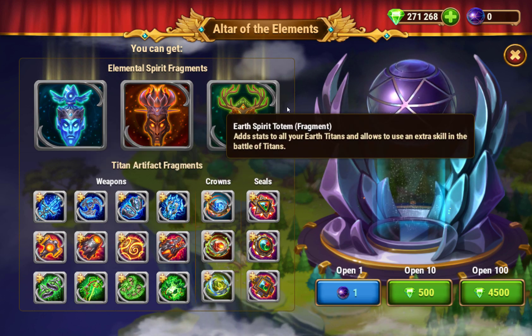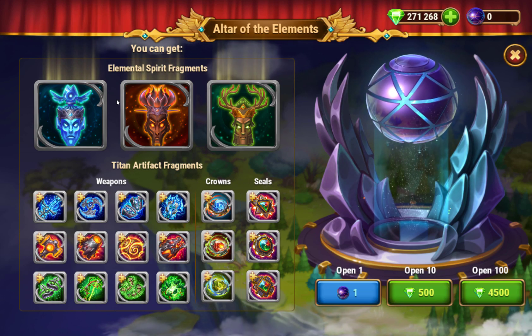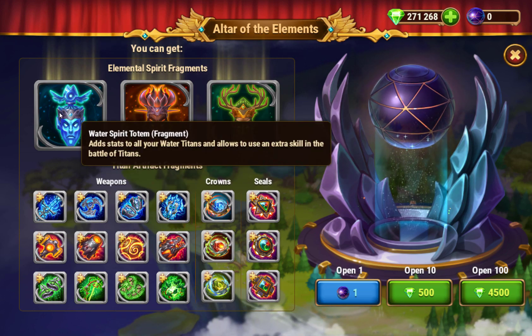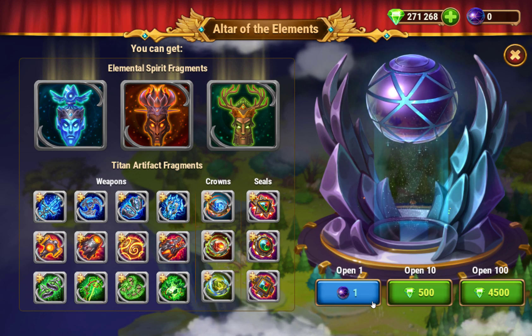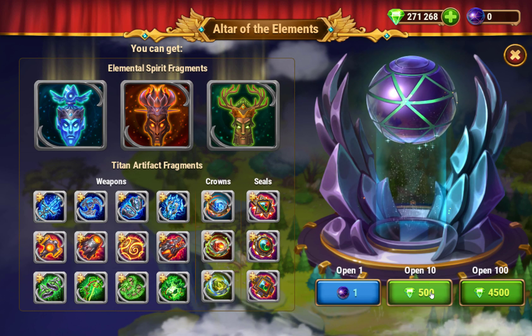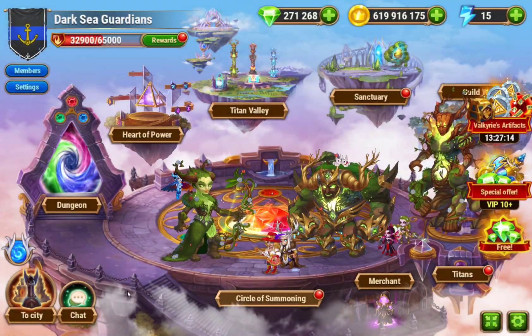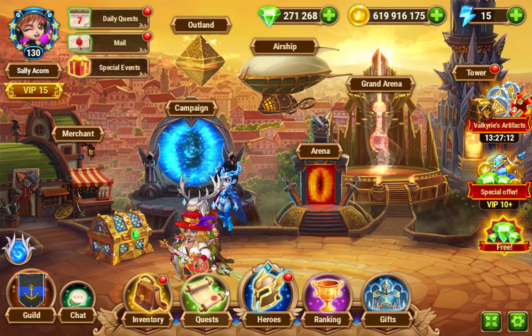The best part is the totem color will match whichever of your Titans is your strongest — so if you're mostly invested in water Titans, you'll get a water totem, etc. The reason I say it's practically free is because there are actually quests for this, so when you spend that nine times for the 4,500, there's a quest that will reward you 5,000 emeralds.